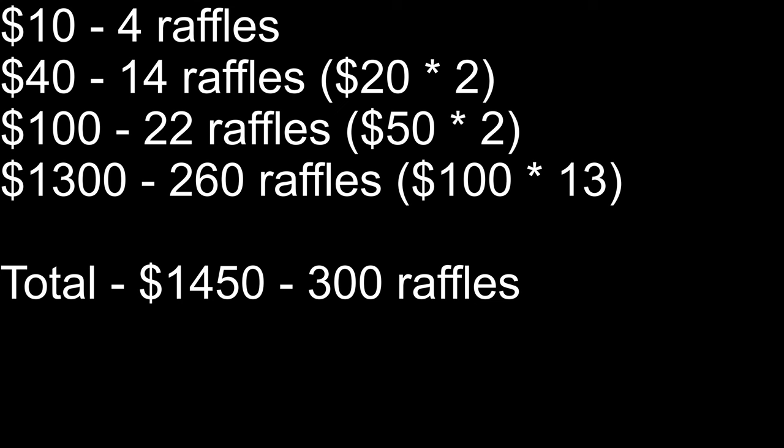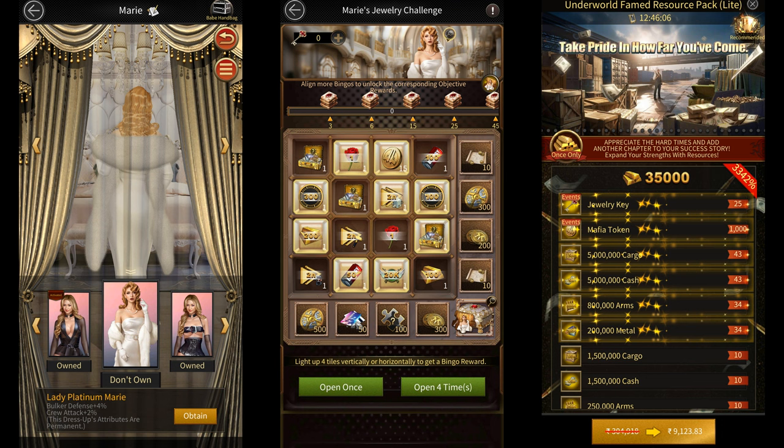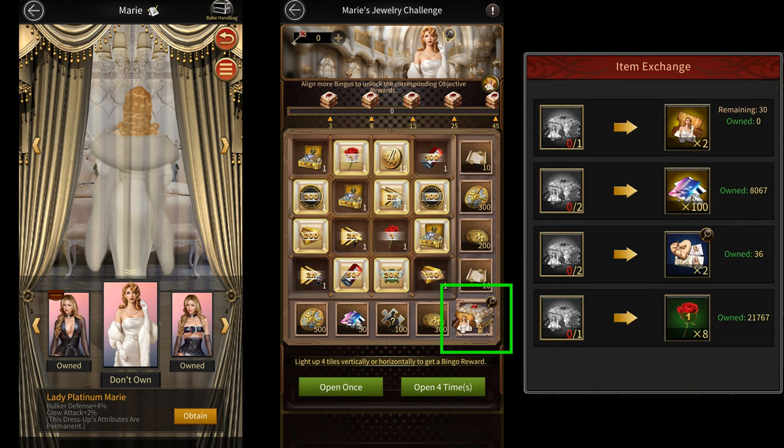Another limited time item that you can now get is Marie's new dress. To get this item, you need to do the Marie's jewelry challenge event. To max out this event, you need a total of 480 jewelry keys. These keys can be obtained from buying any $5 to $100 pack. With 480 keys, you'll be able to get the final bingo reward 30 times, which will give you 30 of Marie's bingo boxes. You can use these bingo boxes to get 60 of her fragments.